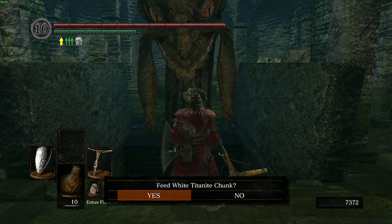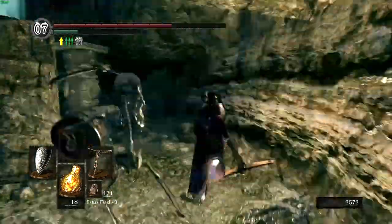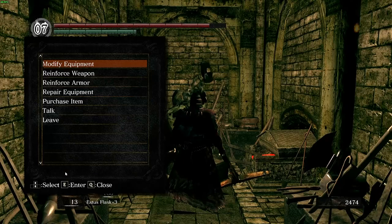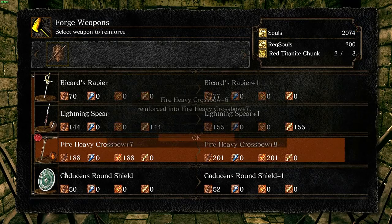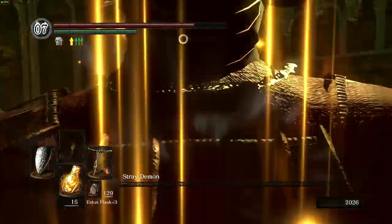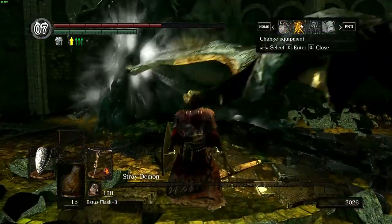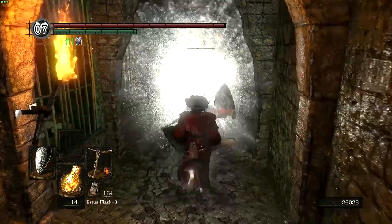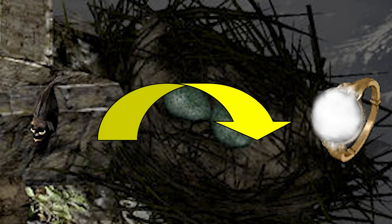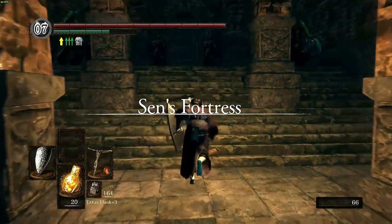Using Frampt to break the chunks and shards into what we want, we head back into the Catacombs for Vamos. Using the Gold Serpent Ring, we get a Skull Lantern from a necromancer. We then use Vamos to upgrade our heavy crossbow to Fire plus 8. With these upgrades, we head back to the Undead Asylum to kill Stray Demon, who only caused me some trouble at the very end. Next I kill the two black knights for their red chunks and got the Peculiar Doll for the Painted World. Trading the Skull Lantern to Snuggly for the Ring of Fog, we upgrade our heavy crossbow to Fire plus 9 and head into Sen's to kill Iron Golem.